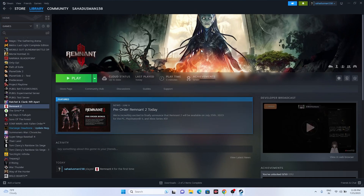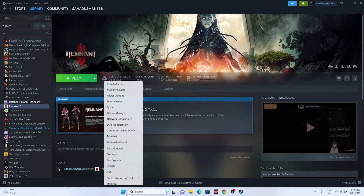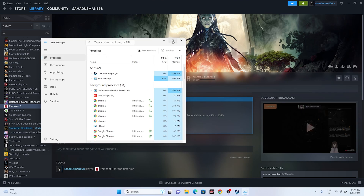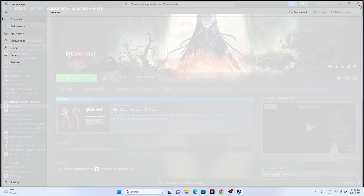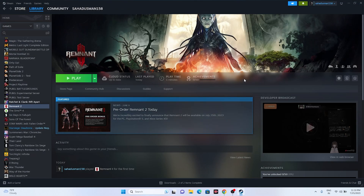Next, close all overclocking applications — this is one of the main reasons for crashing. Open Task Manager by right-clicking Start, and close all unwanted background apps. There are currently 40 apps running, which are consuming performance. Remove things like Discord, RivaTuner, MSI Afterburner, etc. Then go back and try launching the game.